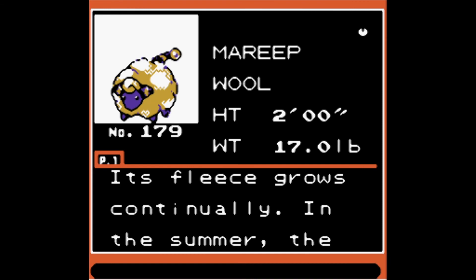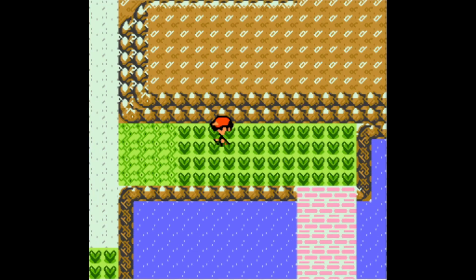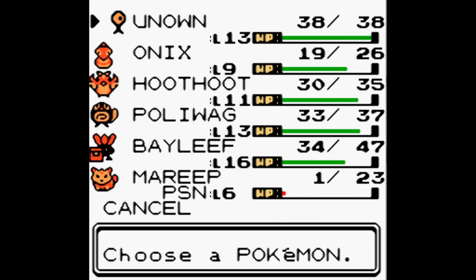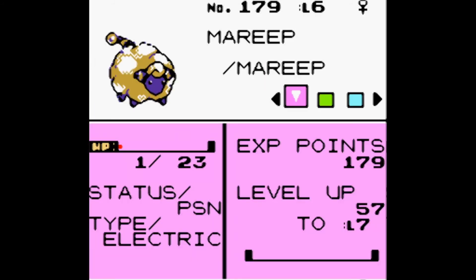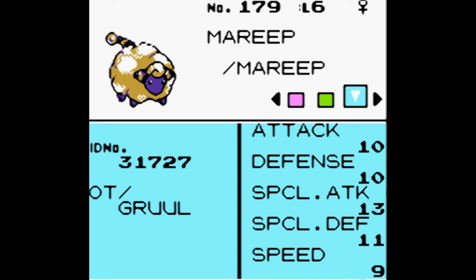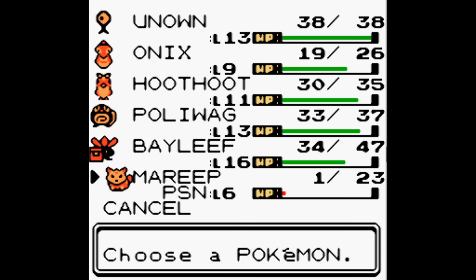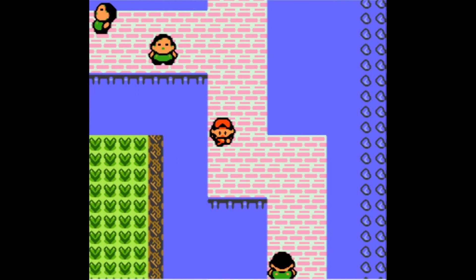Mareep, the Wool Pokémon. It's two feet tall and weighs 17 pounds. Its fleece grows continually — in summer the fleece is fully shed but grows back in a week. It gets added to our team. It's poisoned and at one health — that doesn't matter. It's an Electric type Pokémon — good! It has Tackle and Growl. 10 Attack, 10 Defense, 13 Special Attack, 11 Special Defense, and 9 Speed. It's only level 6. Mareep fainted after we took a couple steps.